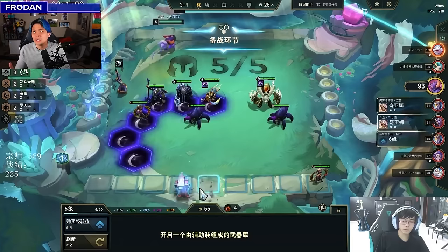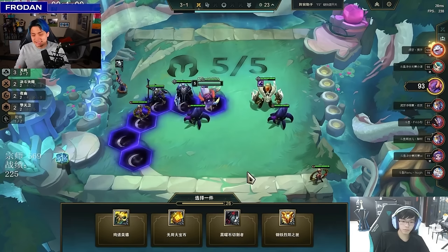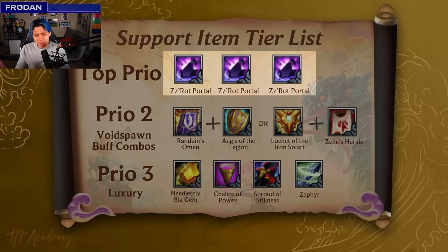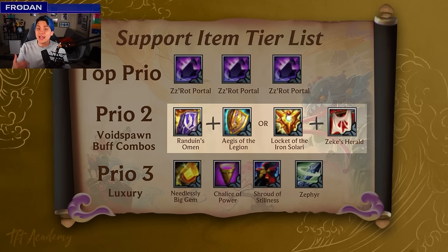At this point we're going to convert any items we get immediately onto the bench. This round counts for Fine Vintage, so you want to combine and sell it to get onto the bench ASAP to bank that round in. Here is the support item tier list for Fine Vintage. Top priority: as many ZZRot portals as you can get, up to four. Priority two: things that buff Void Spawns with auras — Randuin's and Aegis because of positioning, or Locket and Zeke's because they help rows. You want combos that make sense — don't mix and match, or you'll get awkward positioning.